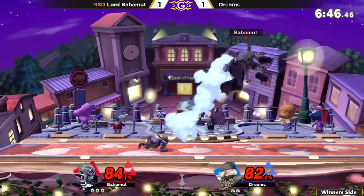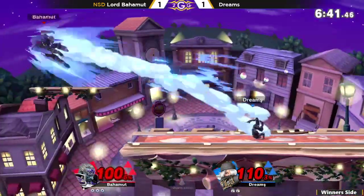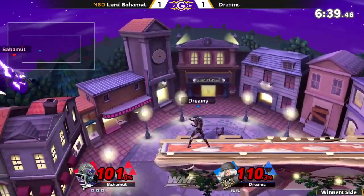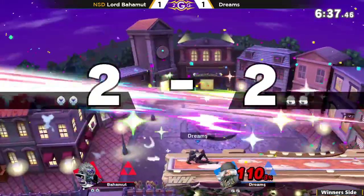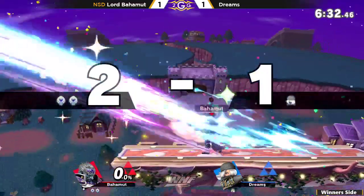Gets the punish on the side B. Trying to get a kill, but Dream just cannot find his option. Reads the air dodge and catches the down B — he was going to throw out a hitbox, but that has end lag on it.